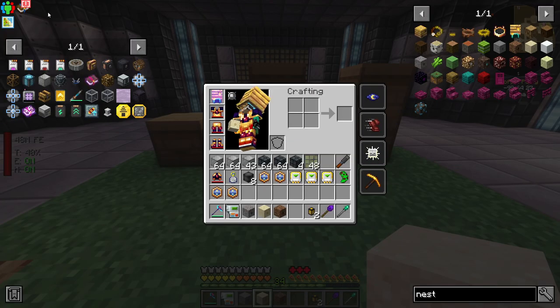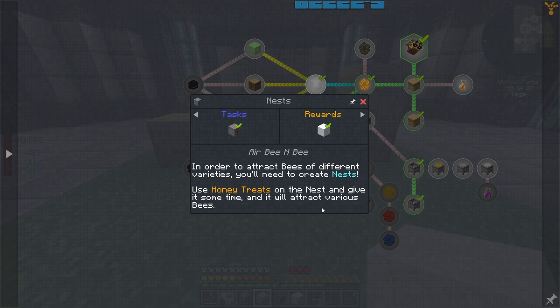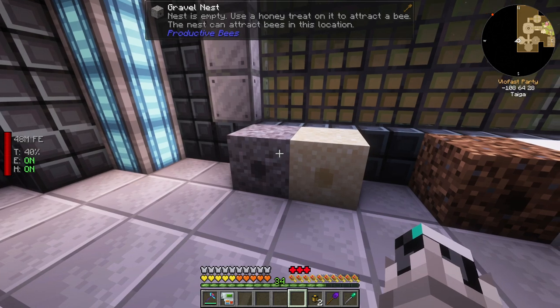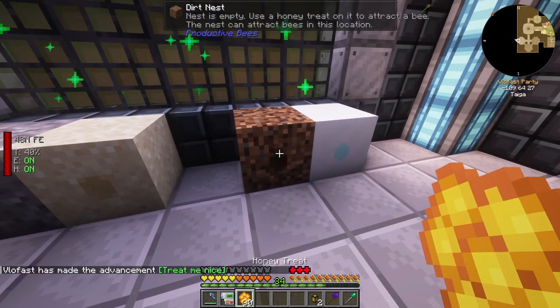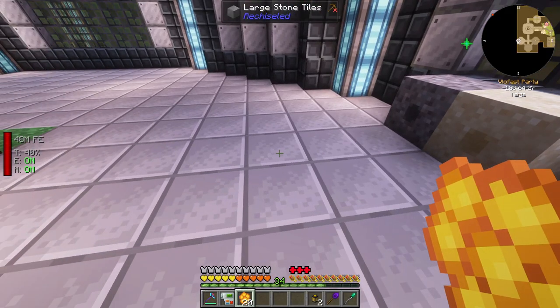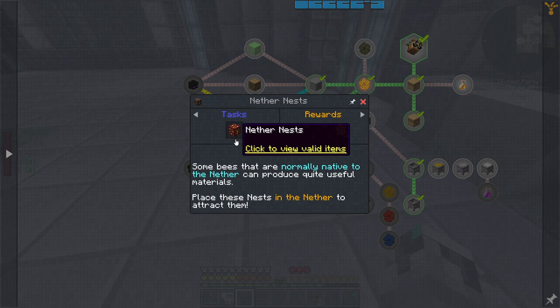One of the quests now is actually to get our hands on some nests. If you pick up the honey treats from the quests and put them on the nests, after some time they're meant to attract some bees. Let's test that out. We put this here - 'nest is empty, use a honey treat on it to attract a bee.' You can use additional treats to speed up the process, but it doesn't speed up that much so I'll save these. That one is done - eventually they will give us something.